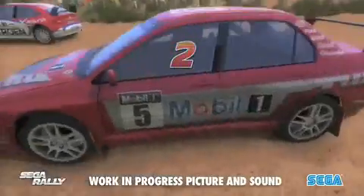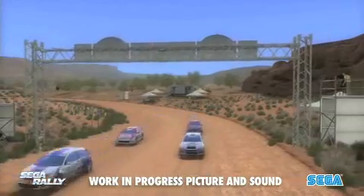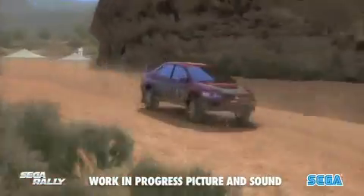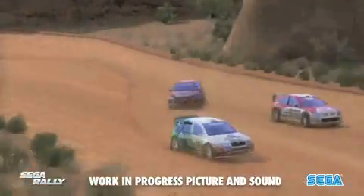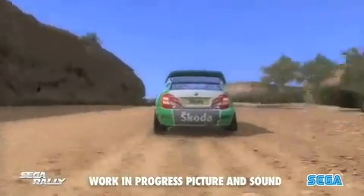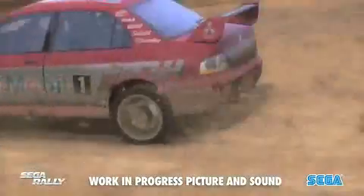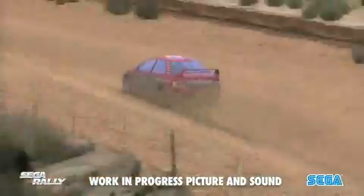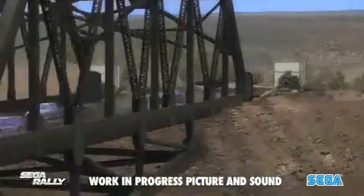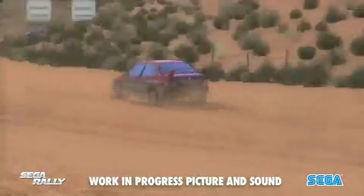Let's look at what happens in an actual race situation. This is six cars racing around a canyon environment. The real difference between this environment and the alpine environment is the extreme changes of surface. You start off on a very loose gravel surface, but then as you drive around the track there are very sharp transitions onto tarmac, which obviously has got much more grip. So as you come around this corner, suddenly you're onto a tarmac surface — you can hear the tires getting grip — and then back onto gravel again.